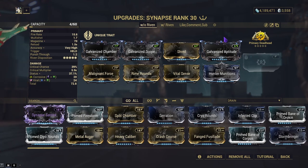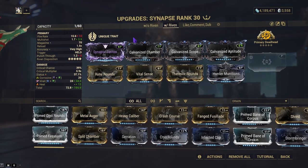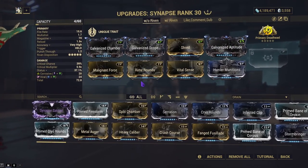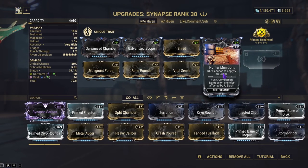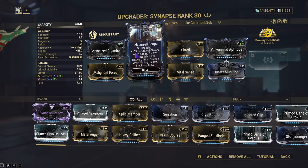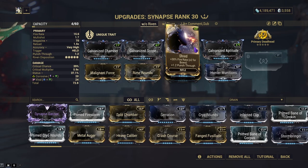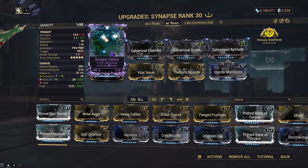I'll review these builds thoroughly before showing them off against the simulacrum enemies. The first build takes advantage of Shred for punch through. With the without-Riven build, you're using Galvanized Chamber, Galvanized Scope, Galvanized Aptitude, corrosive plus another element of your choice, Vital Sense to take advantage of the headshot multiplier, and Hunting Munitions to apply slash on crit. You can replace Galvanized Scope with Critical Delay or similar mods like Point Strike. Use Prime Shred if you want.